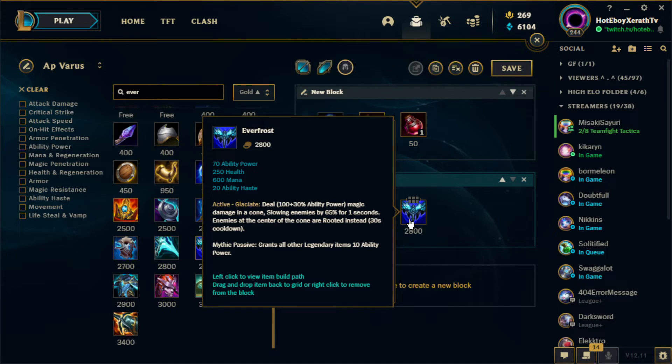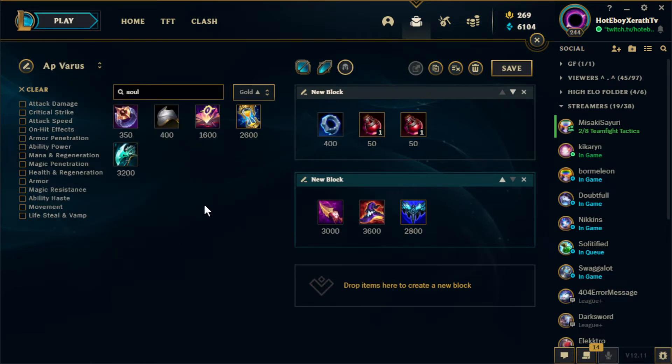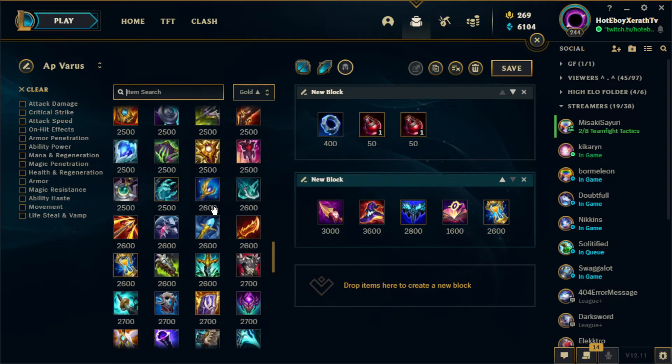The reason we want Everfrost is survivability. One of the biggest downsides for AP Varus is that he's incredibly squishy and immobile. Everfrost solves some of those issues — we get 250 health which increases survivability and gives us some peel. We do have our ultimate to help peel but sometimes that's not enough, so the Everfrost active is amazing to have. Depending on how the game is going, I also like getting Magi's Soulstealer, but if you're struggling with survivability you can go Hourglass instead.